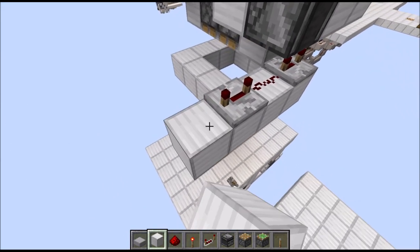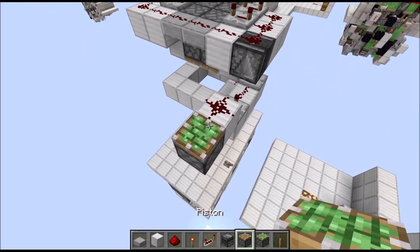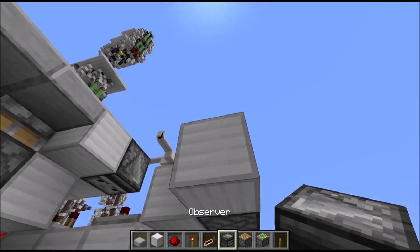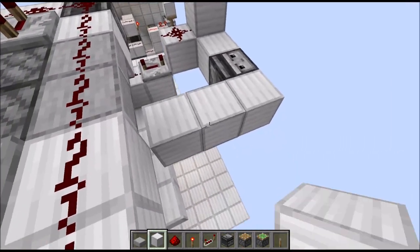Then place a full block in front of this left repeater with redstone dust on top, a sticky piston next to that, and a full block on top. Then towards the back, add first one block, then an observer powering downwards, and another full block. And around the corner another two full blocks.